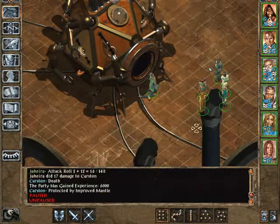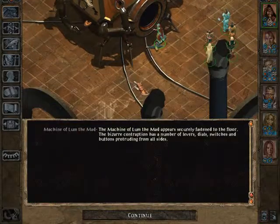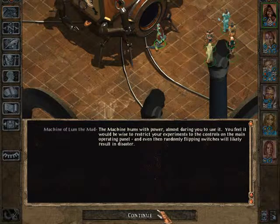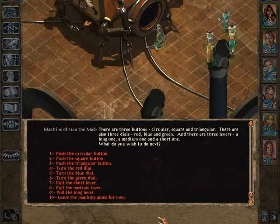Let's see what we can do with that machine. The Machine of Lum the Mad appears securely fastened to the floor. The bizarre contraption has a number of levers, dials, switches and buttons protruding from all sides. The machine hums with power, almost daring you to use it. There are three buttons — circular, square, and triangular. There are also three dials — red, blue, and green. And there are three levers — a long one, a medium one, and a short one.